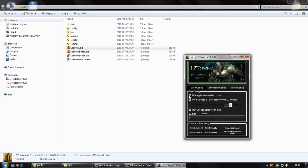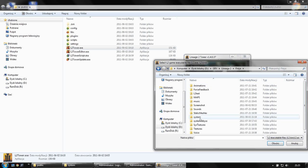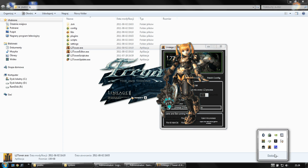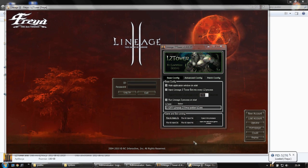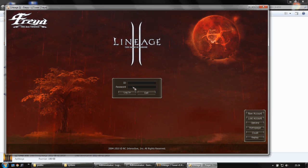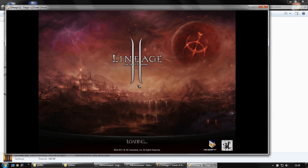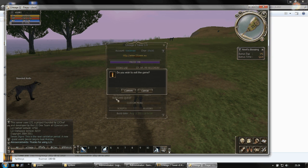I usually don't use that. There's no need to use that. This allows us to start the Lineage 2 process on start and inject the bot. I will use the Freya version. This is my bot and now I click run and inject once. I should get a message that yes, it is injected. And when I log in to the game, I can see that the bot is running.